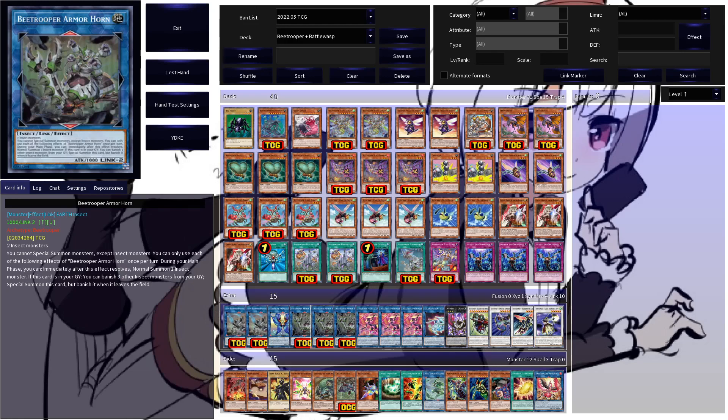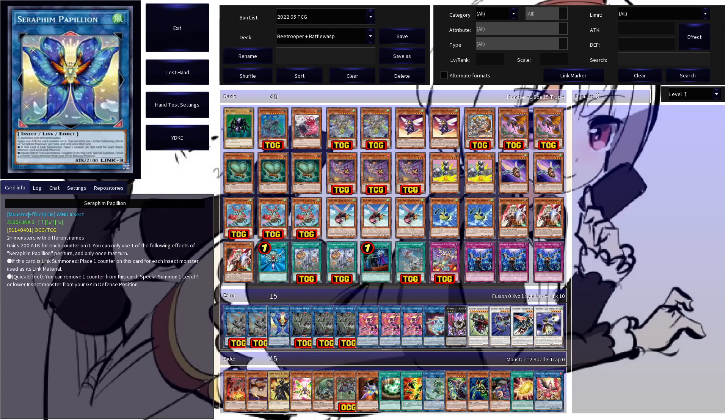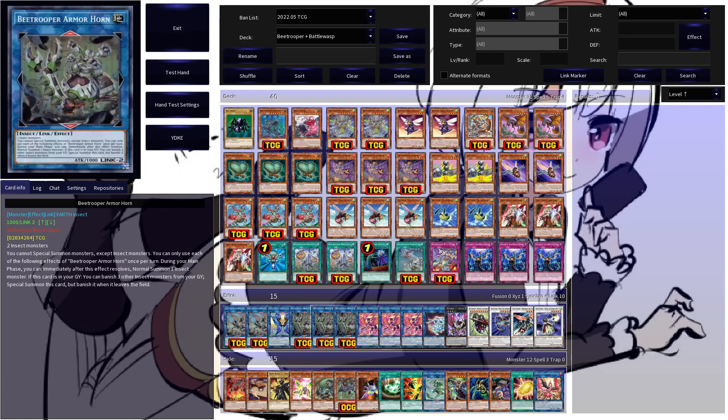Three copies of B-Trooper Armorhorn. This guy gives you an additional normal summon for an insect monster, and is also able to revive himself from the graveyard by banishing three other insects from the graveyard — great tool for extension, no doubts about that. Another normal summoner is just neat, and being able to banish three insects from the graveyard to revive himself gives you Link 2 fodder for your Seraphim Papillon.